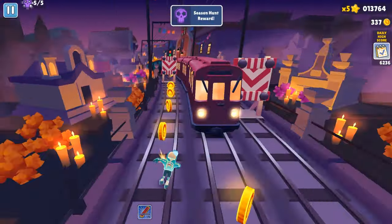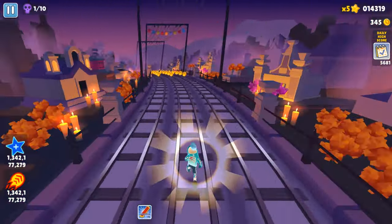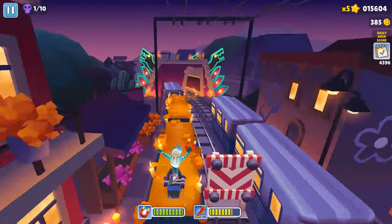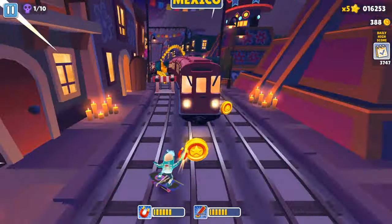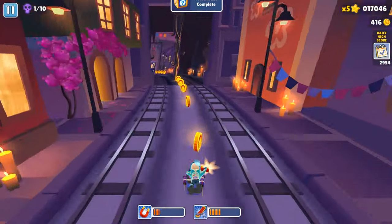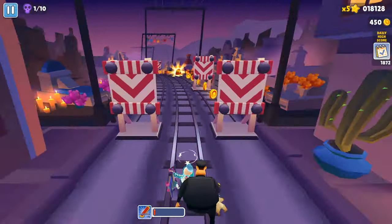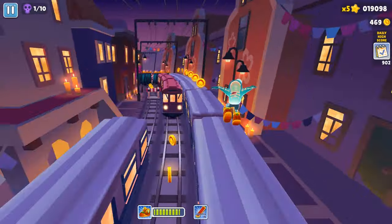We open the mystery boxes with all the elements of this character — there are several character cards, for example Tricky cards. We are only getting coins from it. Bob the Blob is the new character we are playing with, along with the jumper and the magnet. We collected the word MEXICO and that means the word hunt is complete! We got the boots, which means we got the mega jump — we are jumping higher than usual, double-size jumps.